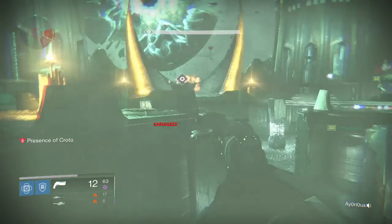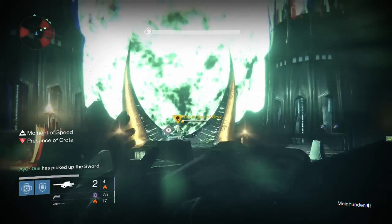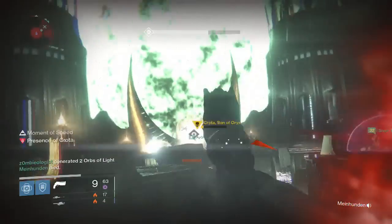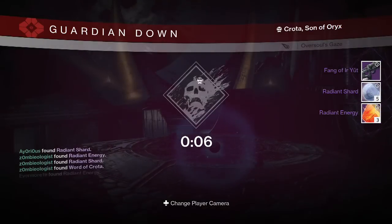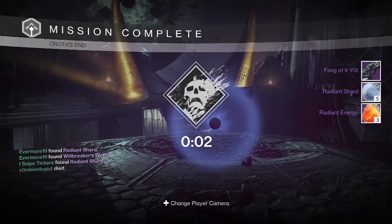For the Hard Mode Crota Kill on my Titan, I'm still looking for that Infusion perk — I believe that's what it's called — on some of my helmets. But for this, we were able to get a Fang of Urute, five Radiant Shards and three Radiant Energy, and once again no exotics there for my team. So pretty unlucky.